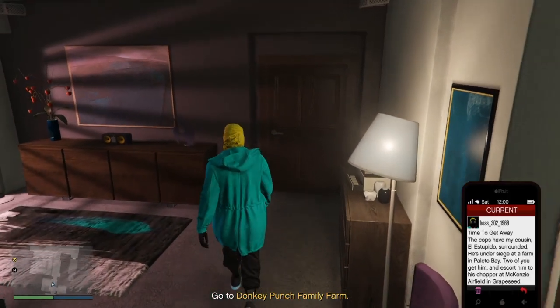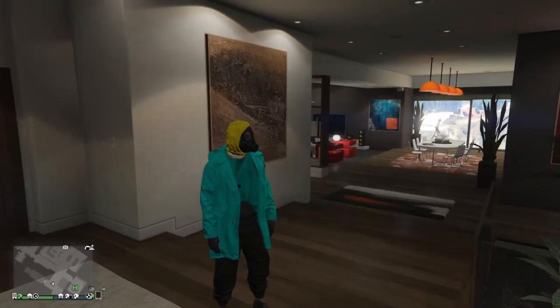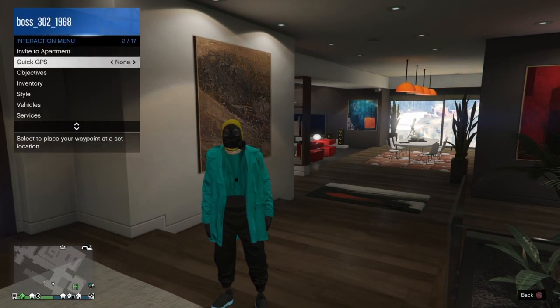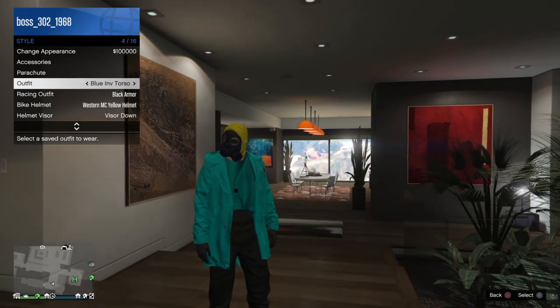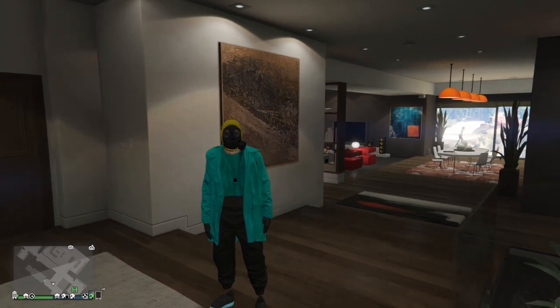Once saved, quit the job through your phone and meet back in free mode. When you spawn in you should have an invisible torso. If you don't, go to style, go to outfit, select the outfit you saved in the mission, and when you click on it you'll have the invisible torso. This sticks 100 percent.